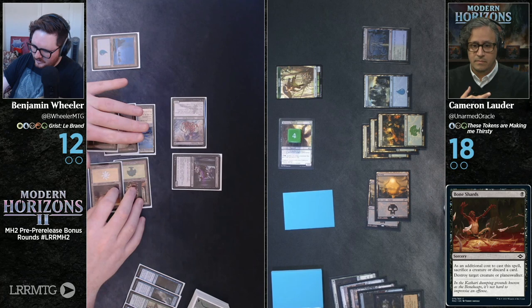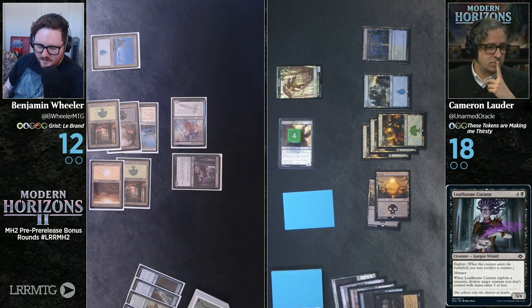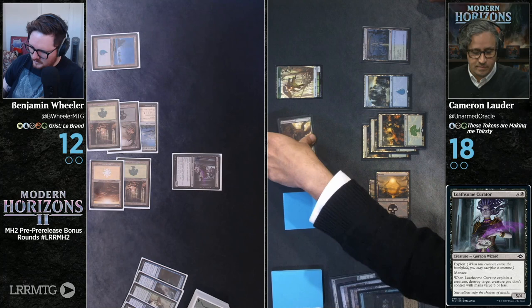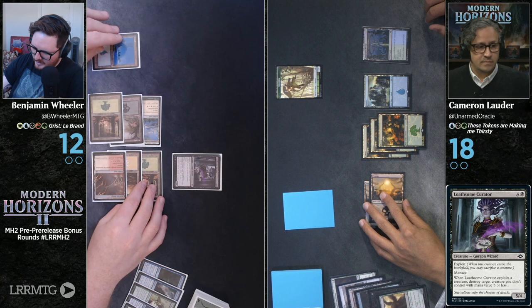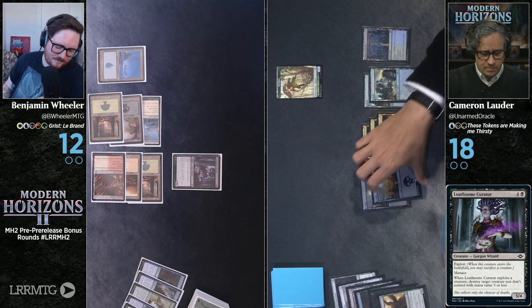I'm going to tap five and play a Loathsome Curator — five mana, 5-4, it has exploit and menace. When it exploits a creature, I destroy target creature I don't control with mana value three or less. I would like to turn this Bone Shredder into killing your Ravenous Squirrel. I'm going to play a Rustfell Bridge — a red-white artifact dual land — and pass the turn. Bone Shredder got stuff coming and going.